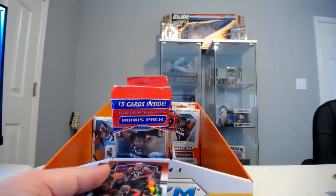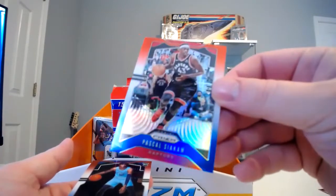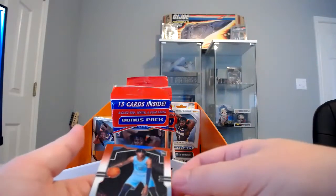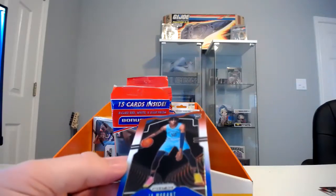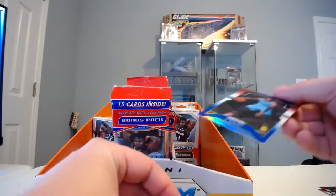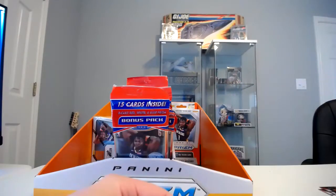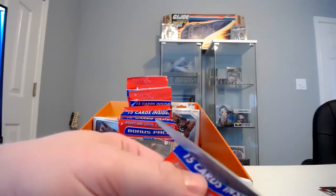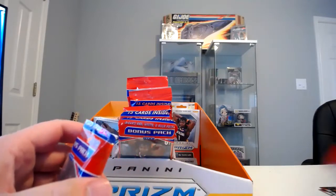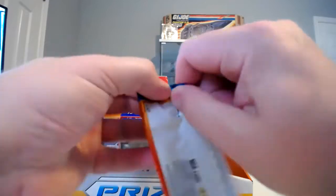Hardaway Jr., Pascal Siakam — that's one of my favorite players in all the NBA to watch — and then a horribly off-centered Ja Morant. I'm going to sleeve that one real quick. The Kobe White, the Bol Bol, and then Ja Morant red, white, and blue in the first one of these cellos — very, very cool. Too bad it's off-centered that bad, but still I'll take it. I'd rather have off-centered than not pull them at all.